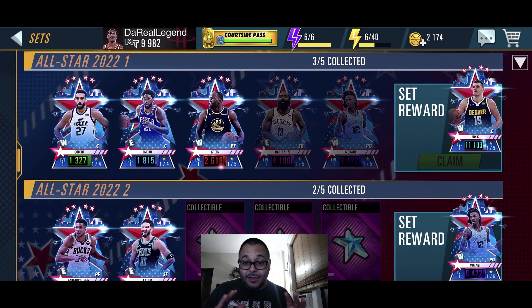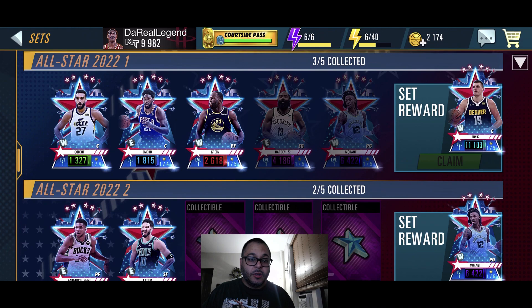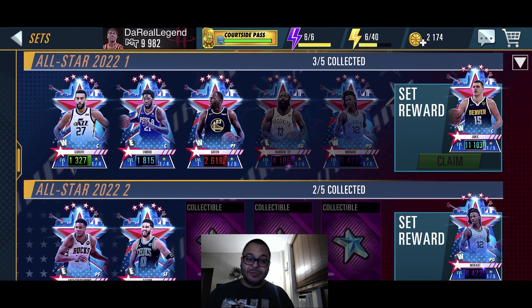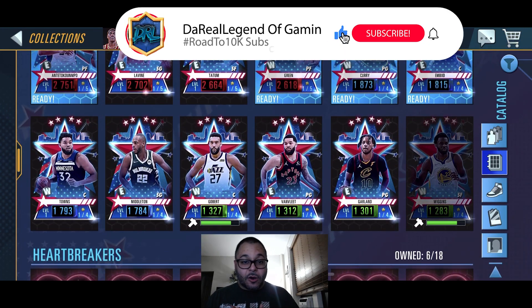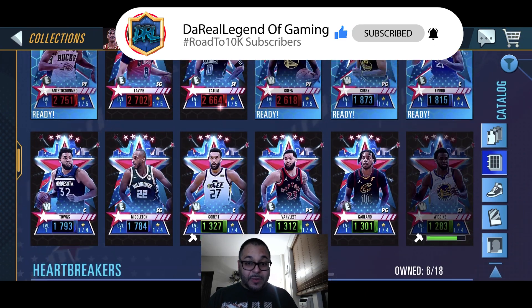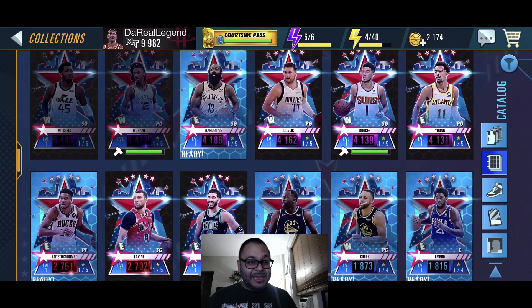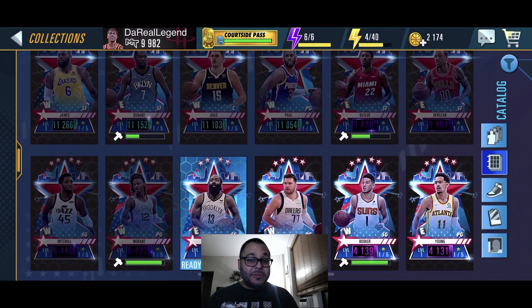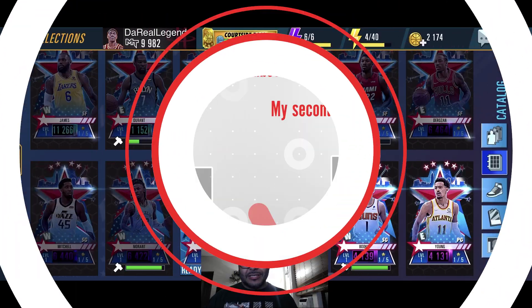So after opening up those packs, looks like we're going to be able to finish one of our sets. We got Rudy Gobert, Joel Embiid, Draymond Green — we just need to craft James Harden and then get Ja Morant from the other set, and we'll be able to get Diamond Jokic. Definitely a W pack opening. After the pick and roll, I got a ton of All-Star players: Garland, Trevelin Queen, Rudy Gobert, Khris Middleton, Carl Anthony Towns, Embiid, Stephen Curry, Draymond Green, Jayson Tatum, Zach Levine, Giannis, Trae Young, Devin Booker, Luka. I think I can craft James Harden now, and once we're done with the events, we'll be able to get some diamonds and onyx. We're looking good — we're going to have some All-Star teams for sure.